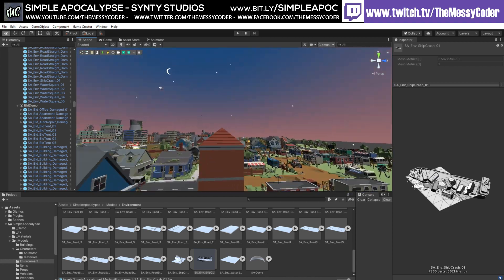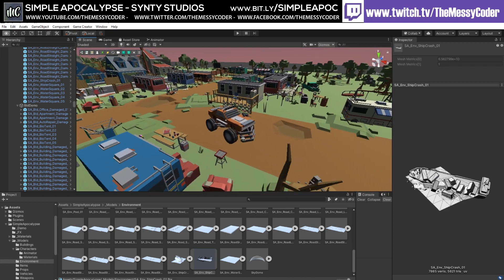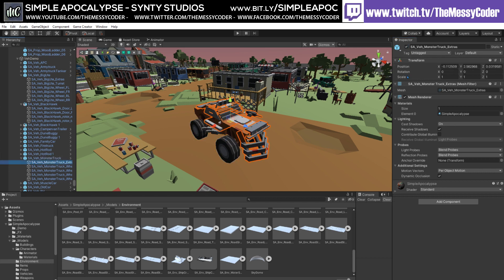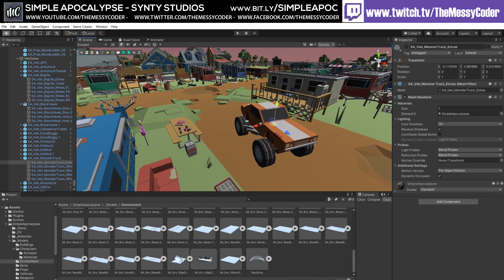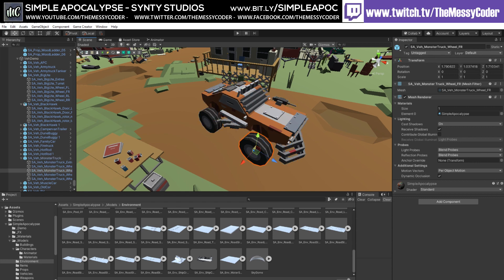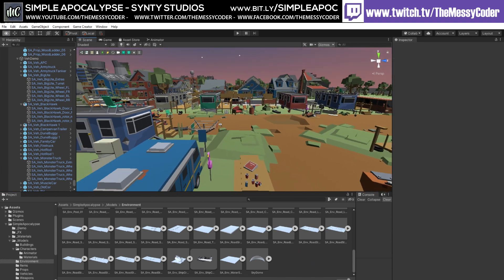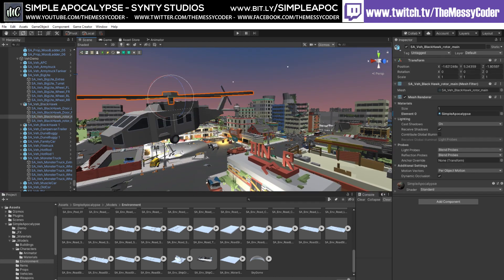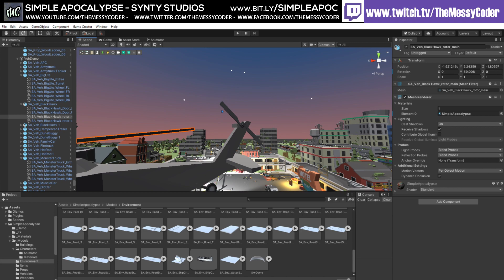We do have some things that are separated — look at these cool cars! The wheels on the cars are separate extras, so you can have the wheels rotate and put them on a vehicle controller like we've done in the past. The rotors on the helicopters can also animate. You can't get inside these vehicles though — that's a shame. The rear rotor does animate too — wonderful.